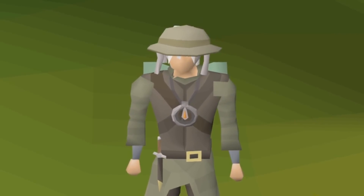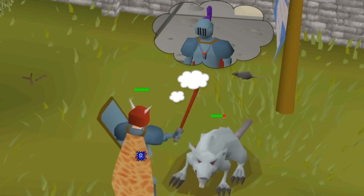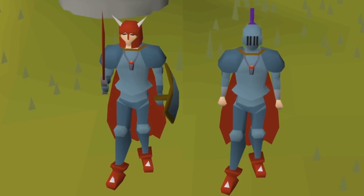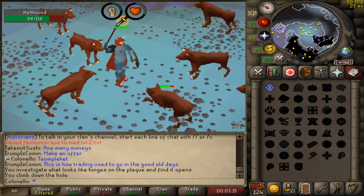You ever get a Slayer task of, let's say, 47 rats, and think to yourself, 'Man, I wish I could be killing rats with my bud'? Well, you used to be able to. Partner Slayer was originally introduced in May of 2015, but getting it to work was kind of a headache. Let's say you want to partner up with a friend — neither of you can have a current Slayer task to be partners, so if you do have one, you have to go finish it or skip it. It's a bit annoying, but I guess it makes sense.